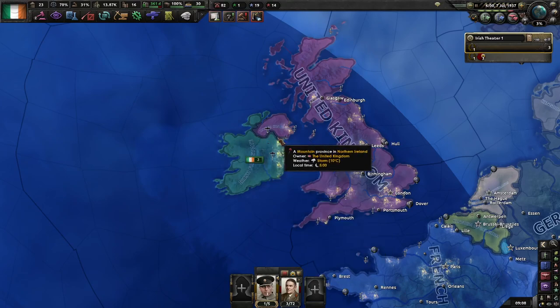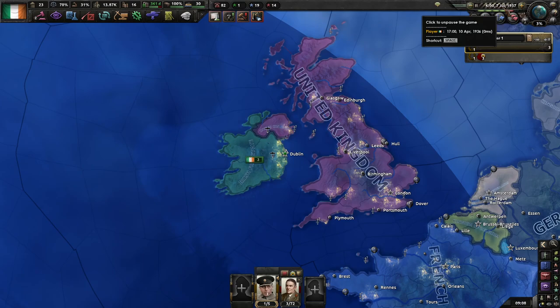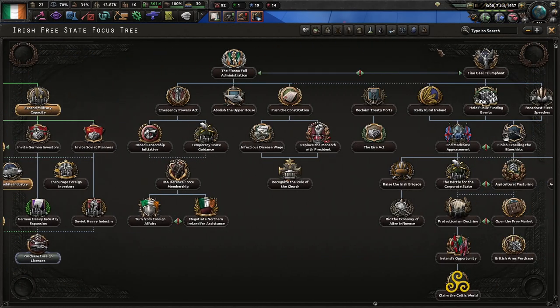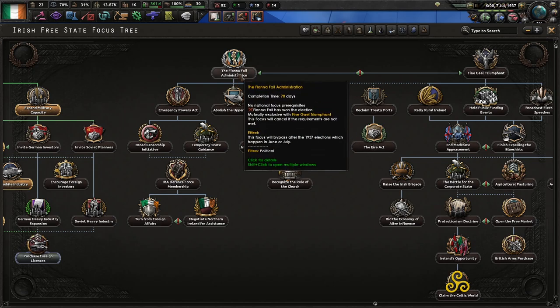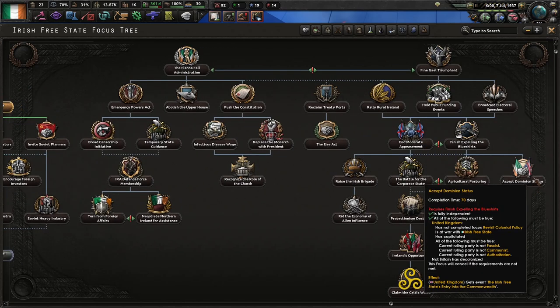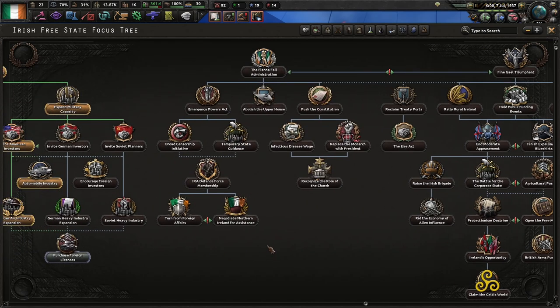So, I decided I would continue with the tutorial for Ireland in Hearts of Iron 4. We're coming up to the end of June, and sooner or later we are going to have to choose one of these two paths. I'm going to go with the Fianna Fáil administration, because while this would allow us to get into the war quicker and get rid of this debuff quicker, this pays off more in the long run.